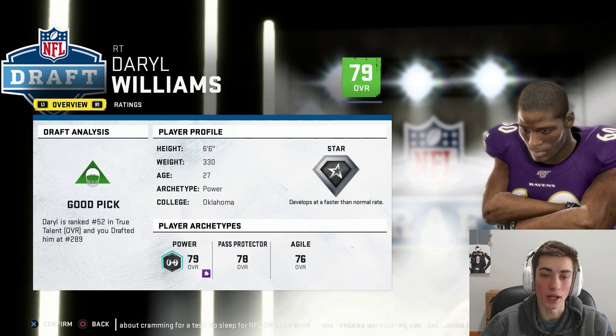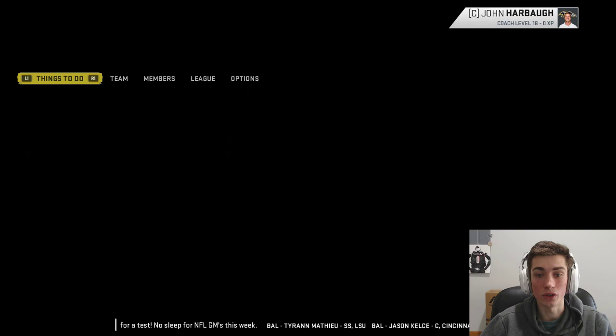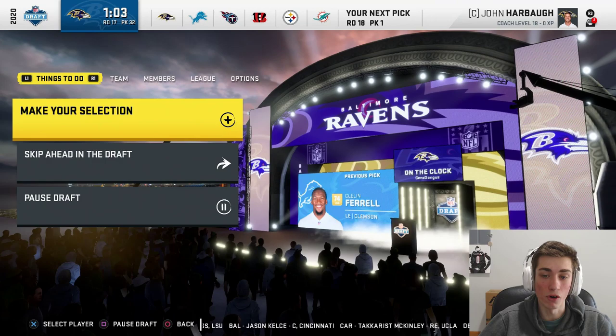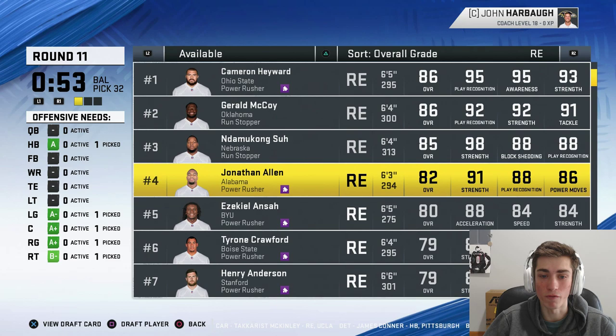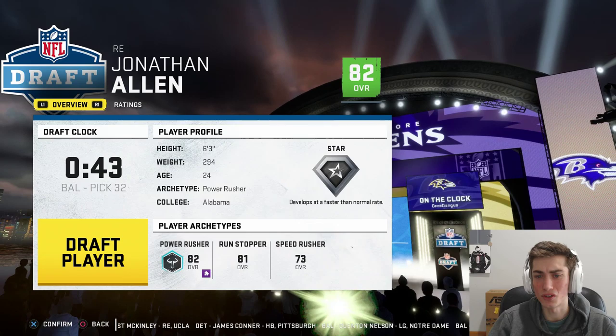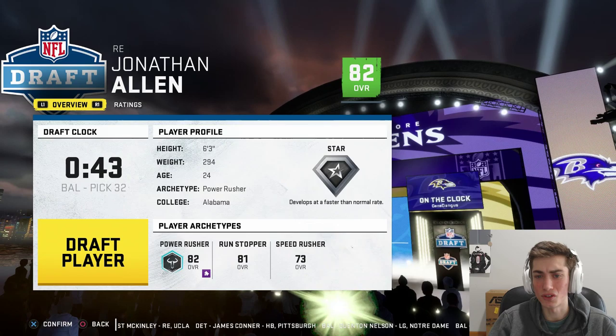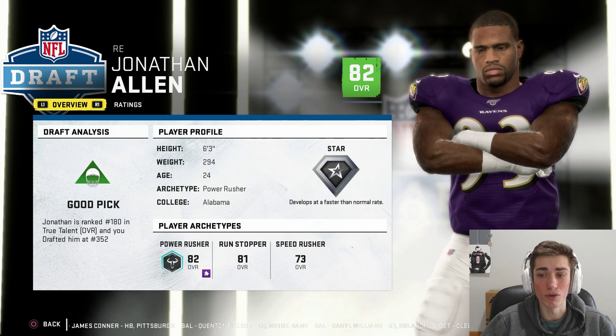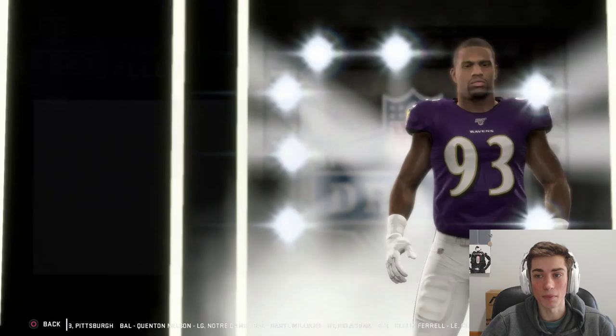Oklahoma has built some great offensive lines — most notably recently, Cody Ford, who was a tackle-slash-guard combo. We'll see what he does in the NFL. What do we want to do? We've only taken a few linebackers, no real edge rushers. Let's build more around the 3-4 and go with Jonathan Allen. One of the best players I scouted in college football — Jonathan Allen was a force to be reckoned with at Alabama, had some injury concerns, dropped a little bit, still was a first-round pick, and was really really good last season for the Washington Redskins.